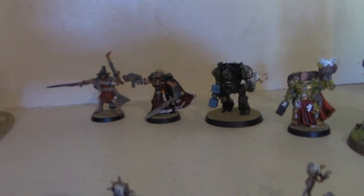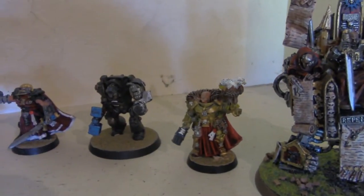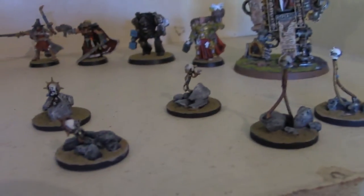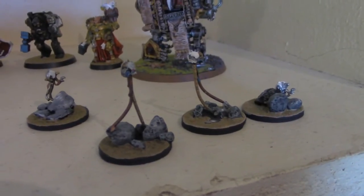Over to the right are my options for inquisitors — witch hunters, daemon hunters — including some in terminator armor. This one is pretty cool: someone in a large power chair with twin-linked multi-melters up front, and servo skulls that make deep striking and template weapons really fun.